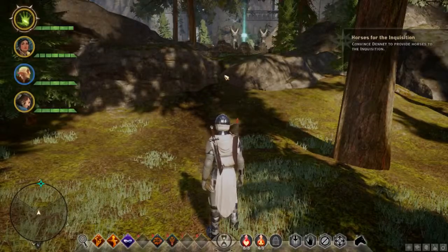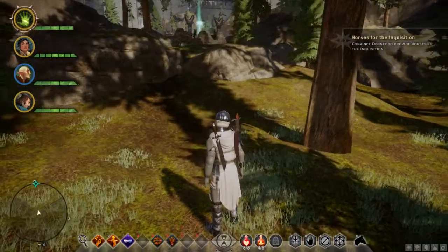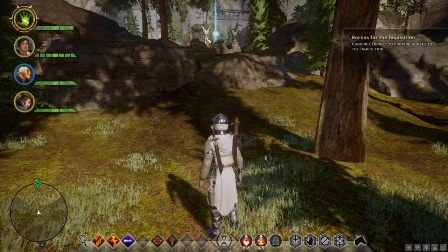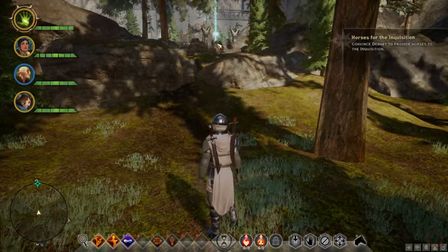Alright guys, we're right outside of the base where these mercenaries are held up. They're right over there. There's like three or four of them. Doesn't look like too many. And welcome back to Walkthrough Wednesday. This is Dragon Age Inquisition, The Rise of Sinn, Part 22.